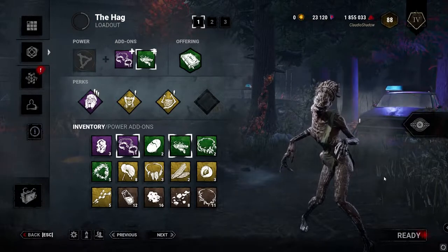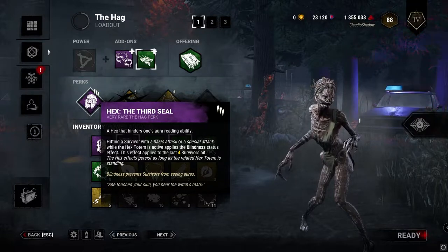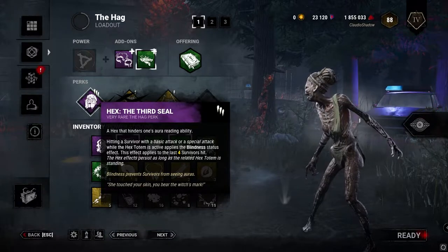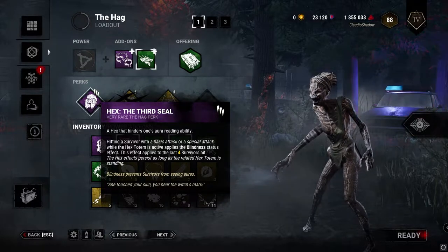Welcome to Adept Hag. Let's just get right into the perks. The first perk is Hex Third Seal. Any survivor you hit will be affected by blindness until they cleanse the totem. Very simple — probably the worst perk in Hag's build.